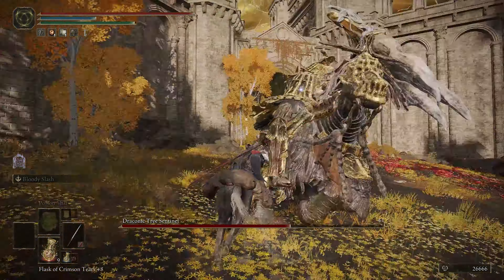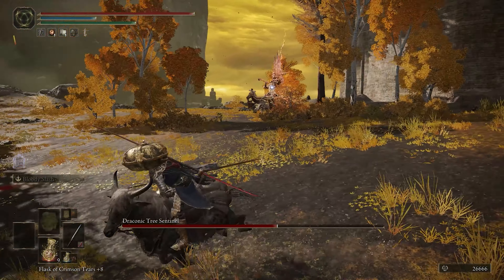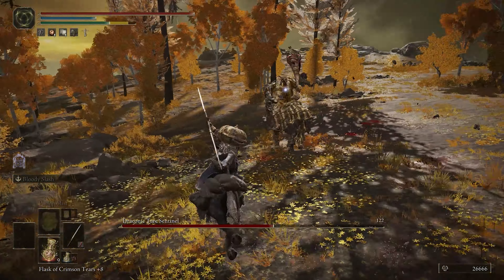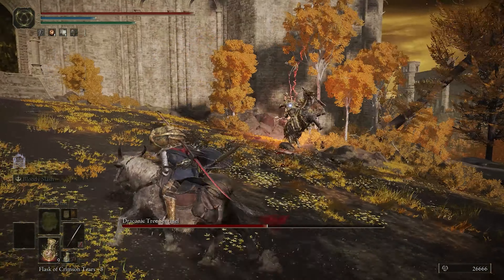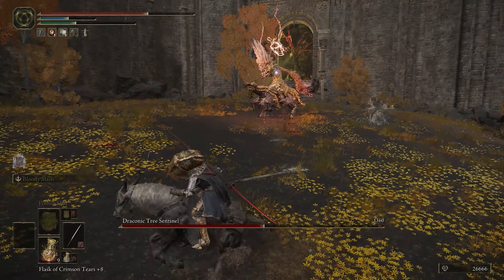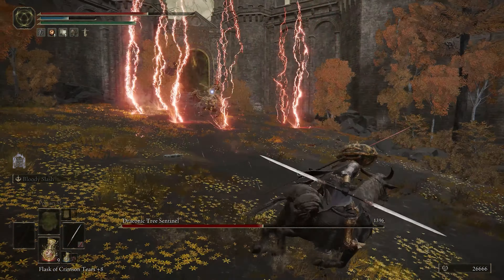Once his health bar is about halfway done, this sentinel will start using its phase 2 attacks. You can tell this phase has started once you see a whole bunch of red lightning. His melee smashes will now be powered up with lightning, and he'll sweep his weapon across the ground to create a wave of lightning. He'll summon lightning from the sky to strike you, and the worst attack is when you see little bits of lightning on the ground, as that means multiple lightning strikes are on the way.